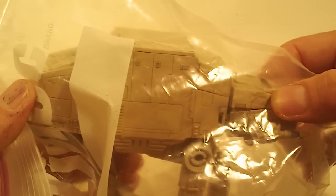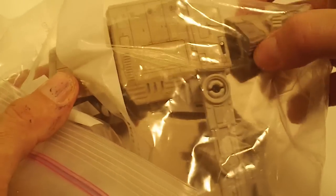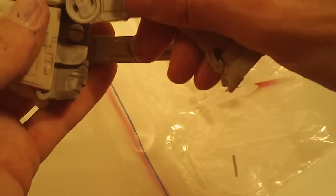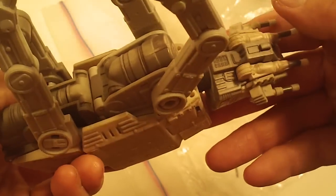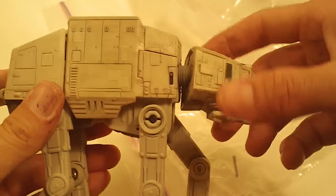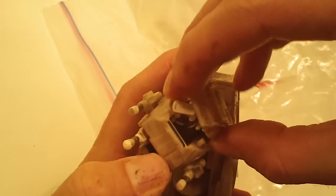And this is the AT-AT. He's complete but no paperwork. He looks a little dirty, or maybe painted a little bit. I don't know. Let's just open him up and see. I don't know if he's supposed to be like that — I don't get these guys too often. And he's got the minifigure in there, the driver.